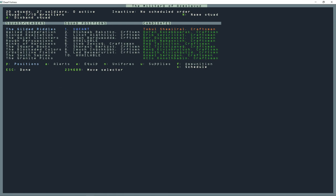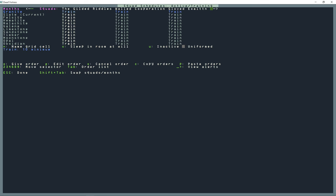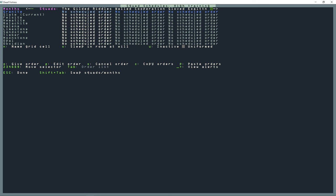Now I'm going to go into military — S for schedules. This menu was confusing to me for the longest time. Right now I'm on the alert 'Active Training.' If I hold down Shift and press plus or minus I cycle through the alerts at the top. For Inactive, I leave it alone — sleep in room at will, don't give them any orders. Now on Low Training.